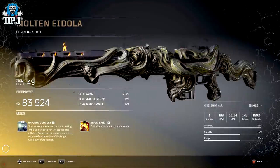Next up we have the Multinidola — a legendary rifle with the Ravenous Locust mod. Shots create a swarm of locusts dealing damage over 15 seconds and inflicting weakness to enemies remaining within a 6-meter radius of the target, with a 2-second cooldown.